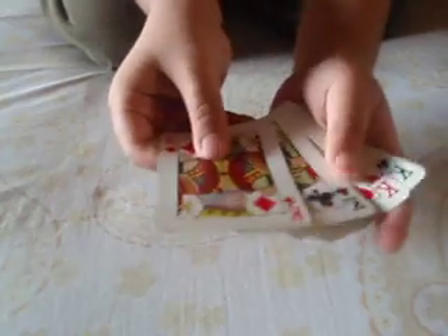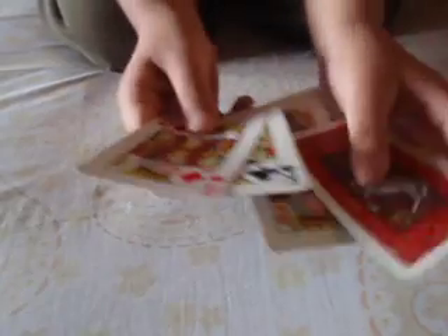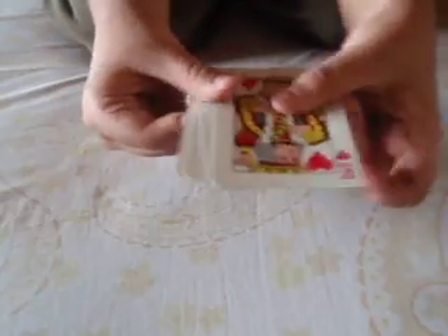So you can spread the match with four kings. It takes a lot of practice to get good at it. This is how it looks in regular speed: king of diamonds, king of clubs, king of spades, and king of hearts.